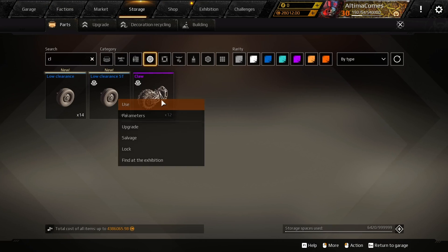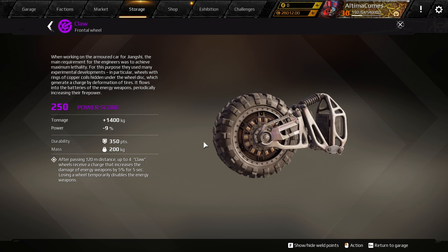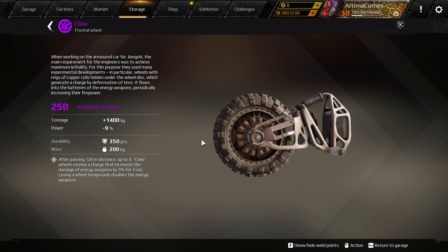So the Claw — after passing 120 meters of distance, up to four Claw wheels receive a charge that increases the damage of energy weapons by five percent for five seconds. And losing a wheel disables it temporarily.